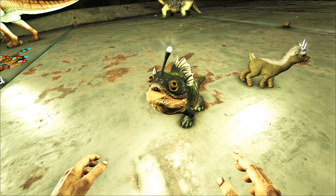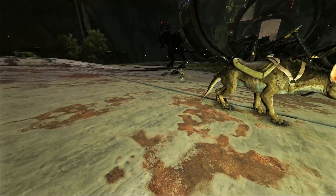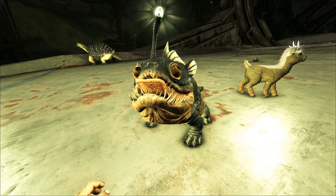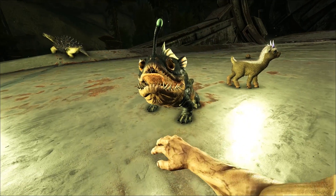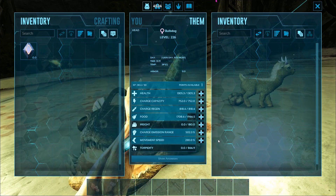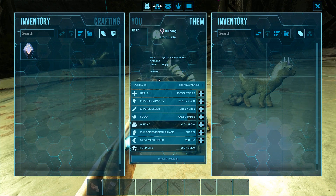There's a bunch of shoulder creatures in this expansion — I think there's four in total, and then there's another one which I'm kind of confused about, which we'll talk about in a second. This is the Bulb Dog — we saw this dude in the trailer. It has the little torch on its head, you can put it out and put it on. A lot of the charge creatures have these new stats.